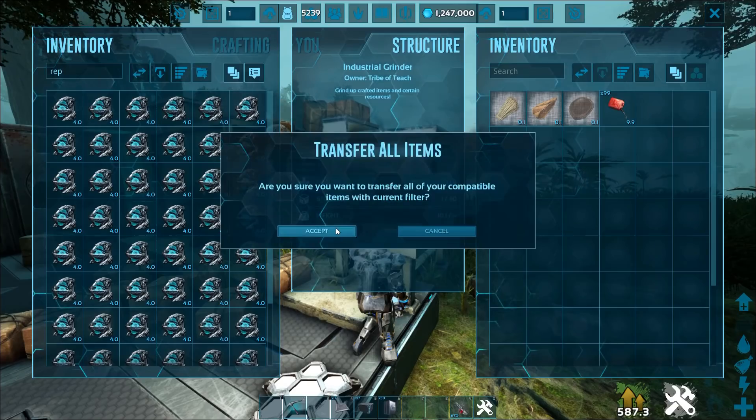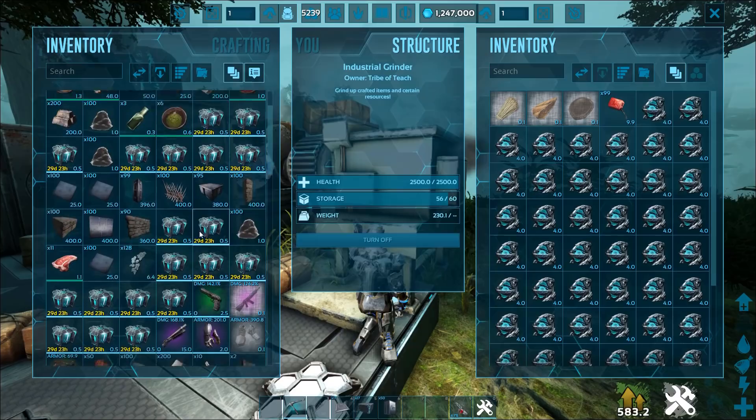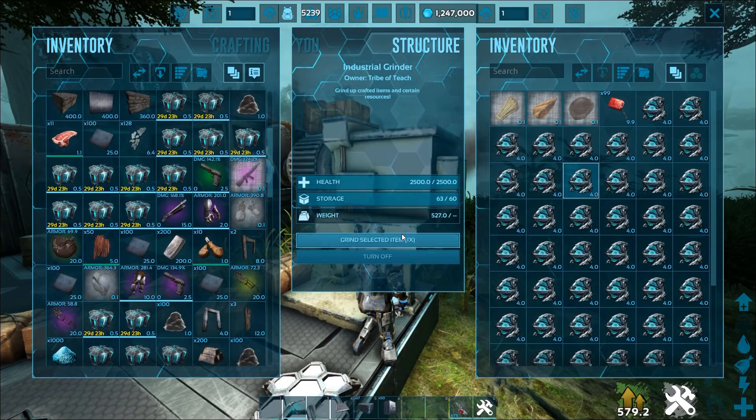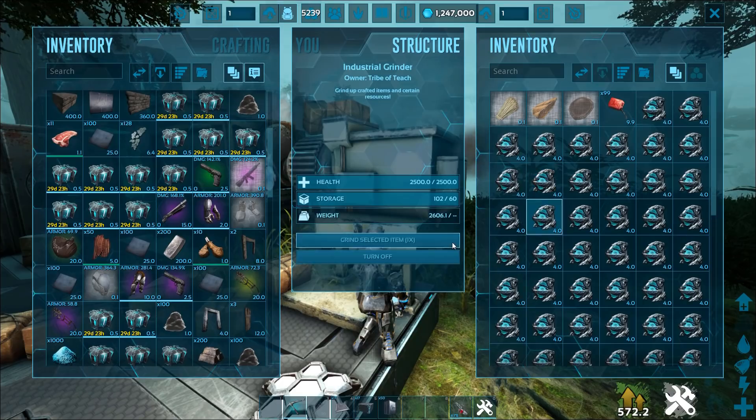Almost every single one you get comes with a replicator. I think literally with every single one I got, I get a replicator, which is kind of OP. You can just sit here and grind yourself up an absolute load of replicators, which is obviously a little bit OP.